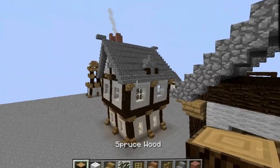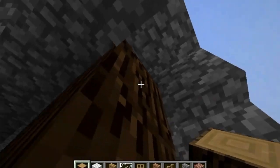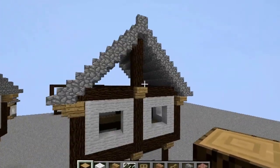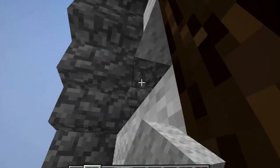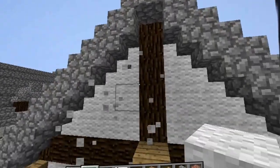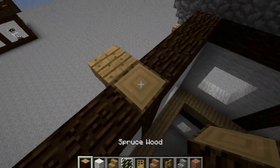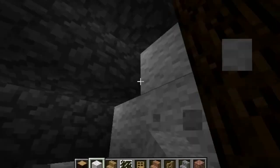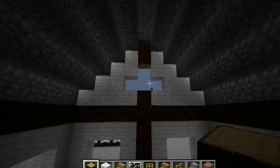Now the next thing we need to do is add this little part right here with the window. We're going to continue up these pillars until it hits the top of this part, and now just continue like that. We want to fill in these triangle — half triangle parts — with wool. There we go. And now for the window, we're going to just break the middle block, next to it, and above it — so it should look like that. Now we're going to do the exact same thing on the other side, bring this all the way up to the roof, fill these half triangle parts in with wool.